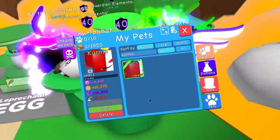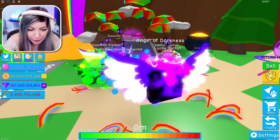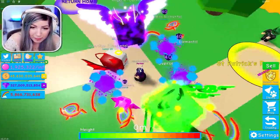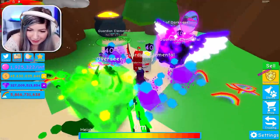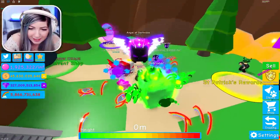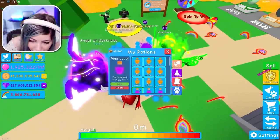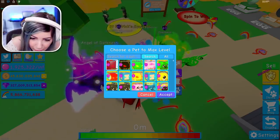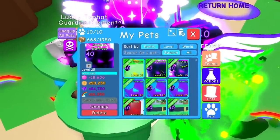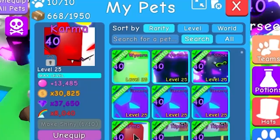Angel of Darkness space stat is 5,450 rainbow multiplier and 28,250 gem multiplier — this is an OP pet. Karma is 2,680 multiplier. Let's equip that. The karma pet has one angel wing and one double wing, a little halo and a horn — kind of half and half. And there's the Angel of Darkness — whoa, look at that face, all spotted, with a really cool particle effect. Now we're going to max level and max enchant both. Angel of Darkness is now 16,350 rainbow multiplier and 84,750 gems. And karma is 8,000 multiplier.